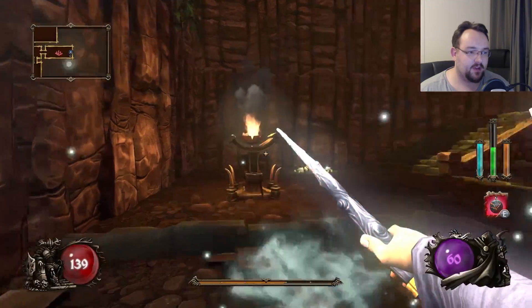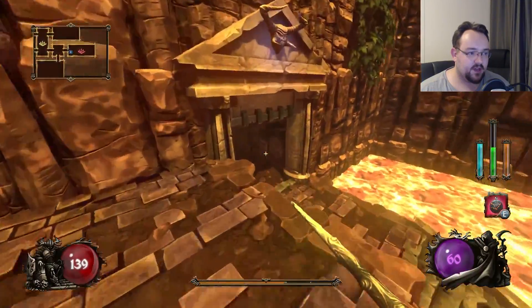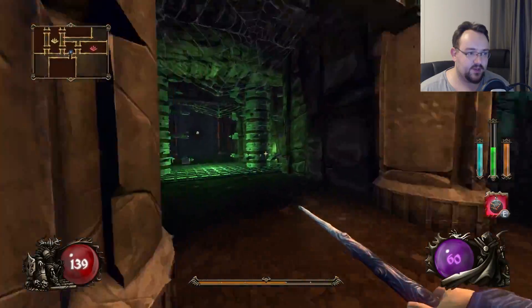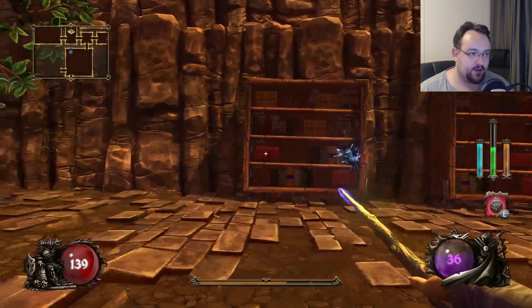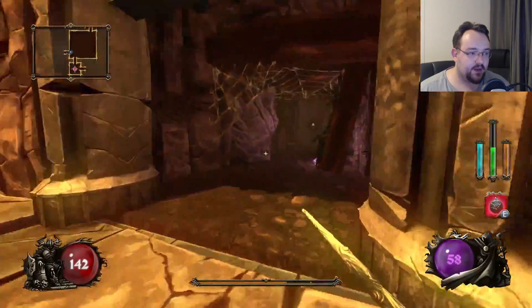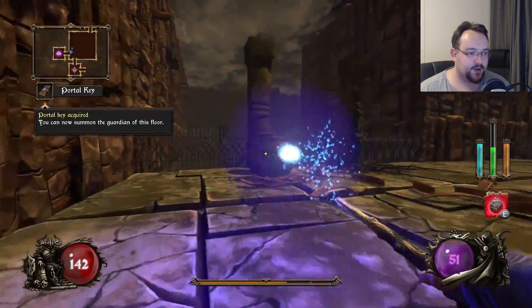Found an amulet! And if I use it, I recharge some of my mana. I'll use it later. Does that bookcase die? No, it does not. Shooting barrels — I have a lot of health already. And I found my portal key. Let's go find us a guardian.